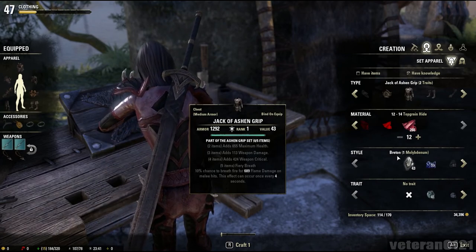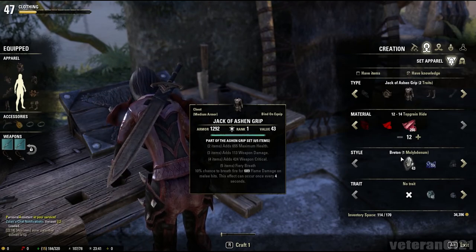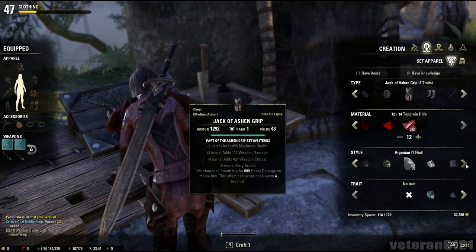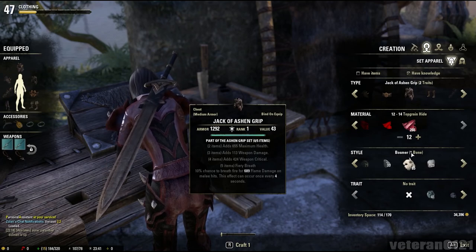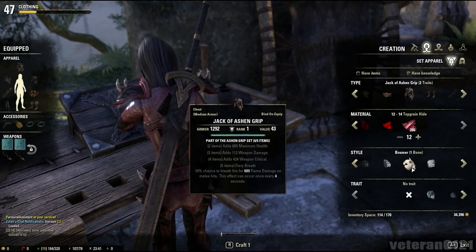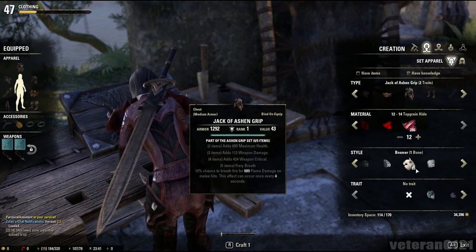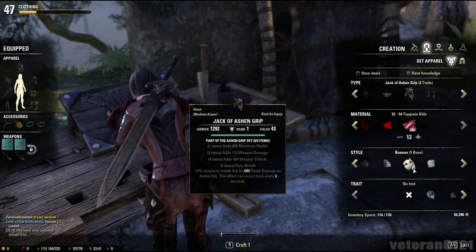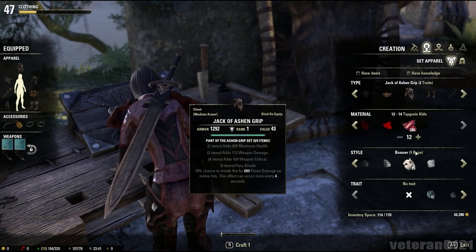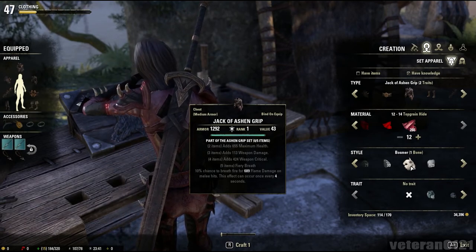When you start out the game, you automatically know how to make the style of your race. For example, if you start the game as a Bosmer, like me, or Wood Elf, you'll automatically be able to craft Bosmer-style gear. In order to actually put that style on the armor, you need a stone or something that allows you to make it in that style. I have 85 of these Bosmer bones.